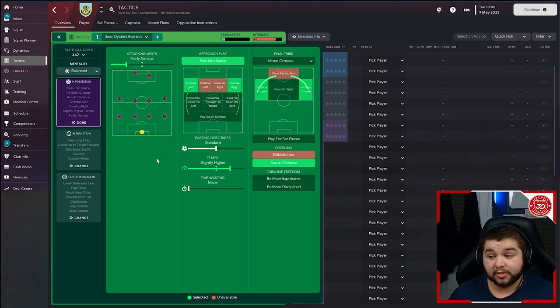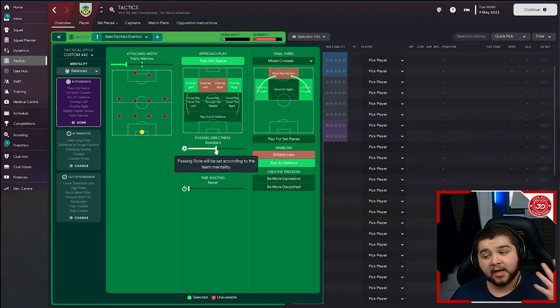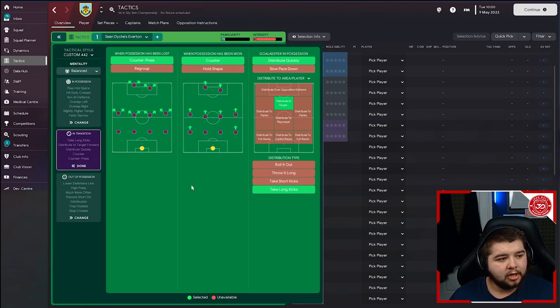In possession: fairly narrow width, pass into space, overlap left and right — you'll see fantastic overlap runs especially from fullbacks who get forward and create danger on the wide areas. Passing directness is set to standard — if you have it too direct you're just pinging useless balls over the top, not much of a tool and a waste of possession. Tempo is set to slightly higher — that's the best setting for this tactic. Then mixed crosses and hit early crosses, because this is a Dyche tactic — well known for getting the ball into the box.